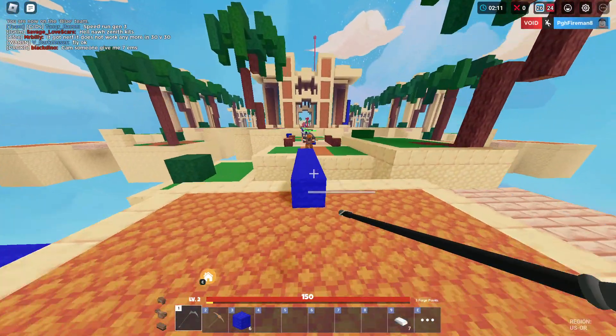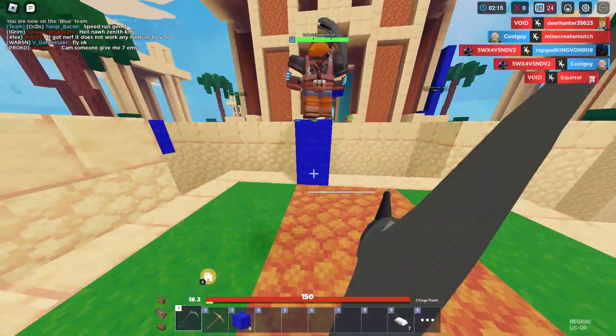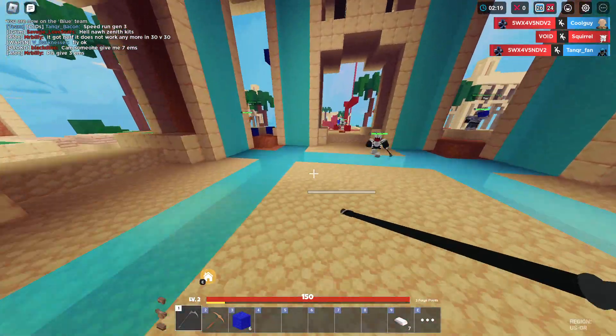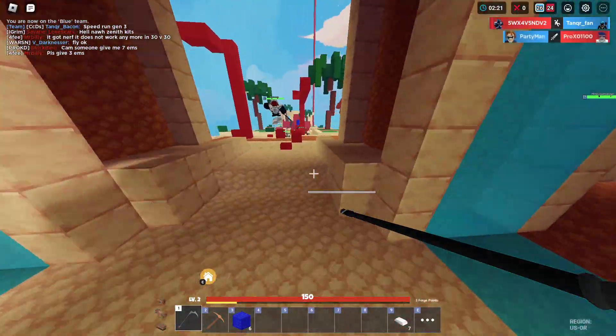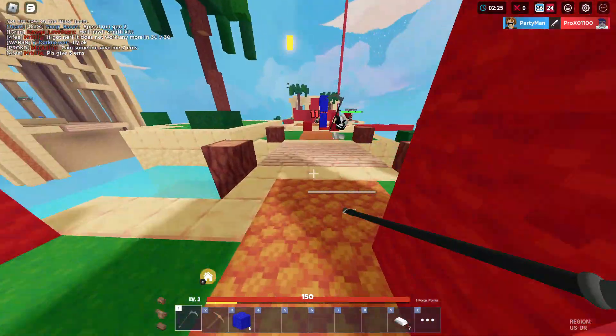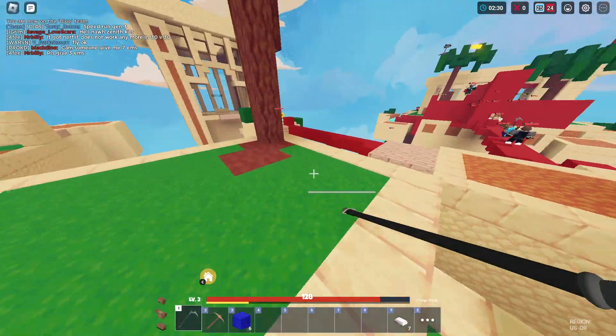Speed run gen 3 — the Zenith kit does not work anymore in 30v30, or at least I'm not sure. The Vulcan guy is definitely going to get a lot of loot in this game mode.